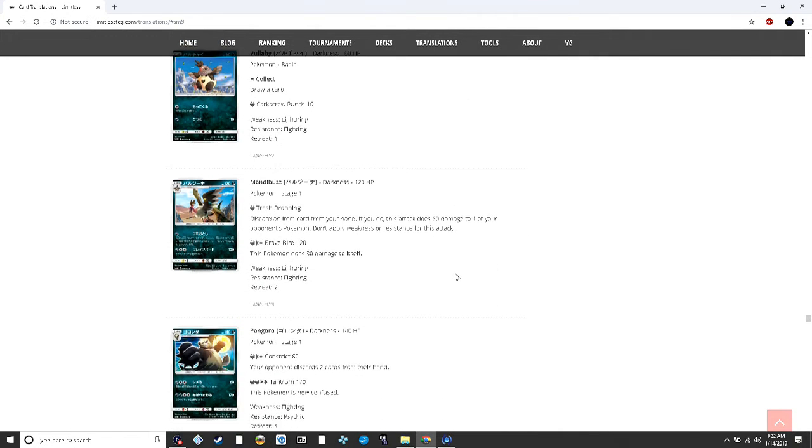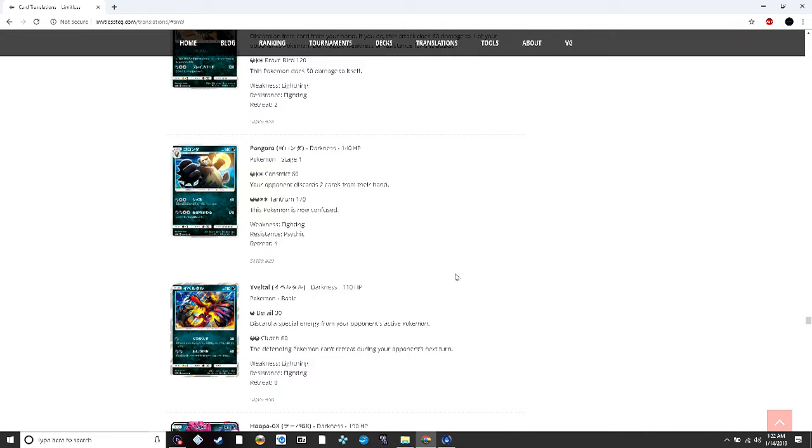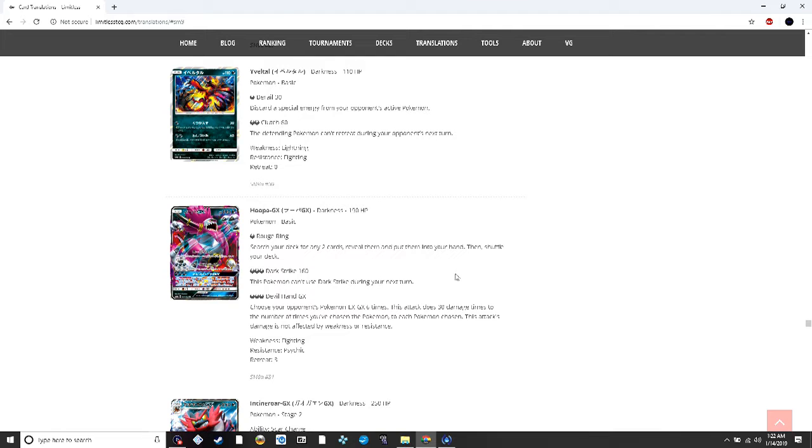Pangoro can discard two cards from your opponent's hand, which could be good in some situations. Yveltal does standard Oblivion Wing — one energy for 30 and discard a special energy. Hoopa GX searches your deck for two cards and puts them into your hand — we've seen Sylveon GX's similar effect work. It does 160 for three dark, and its GX attack lets you choose six of your opponent's Pokémon EX or GX and do 30 damage times that number, basically 180 damage spread in 30-damage increments.